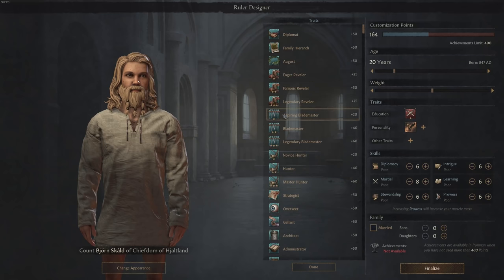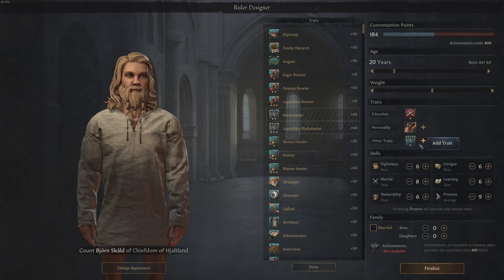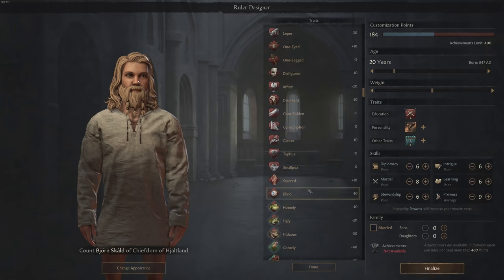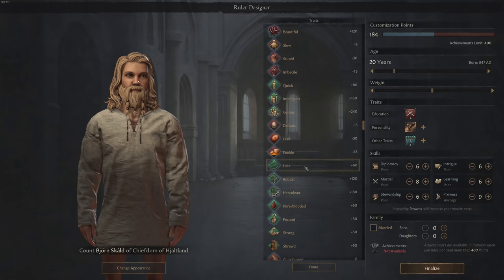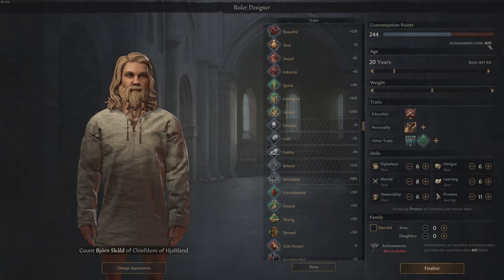I'm also going with the aspiring blademaster, which gives a small boost to my health and my prowess skill - the fighting in battle. We can train and make ourselves better, and it shows that we want to be a real blademaster at some point. The primary thing is that we stay below 400 points, otherwise Iron Man mode would not be possible. With all of that together, these are our basic traits and we can now finally start the game.